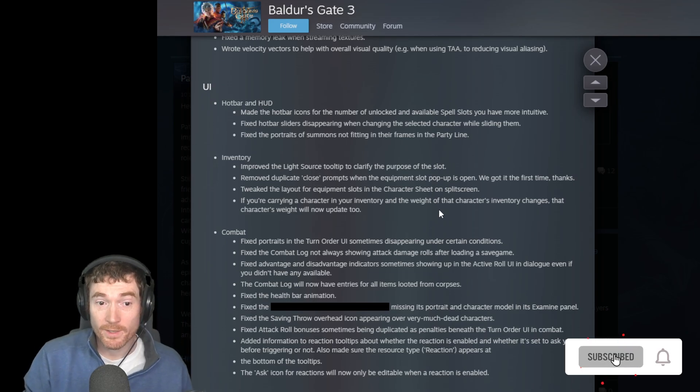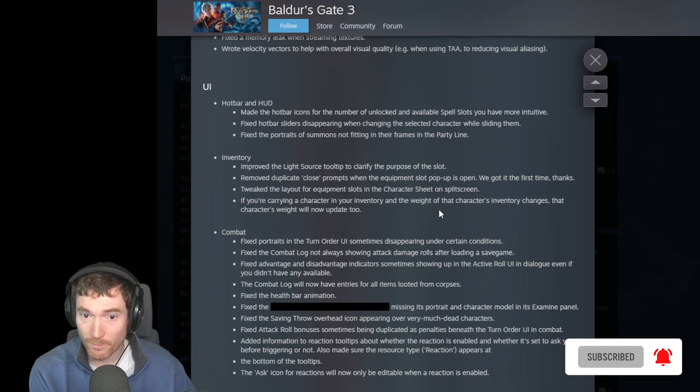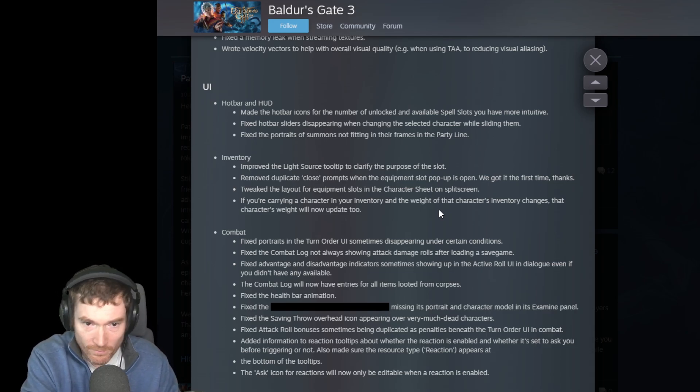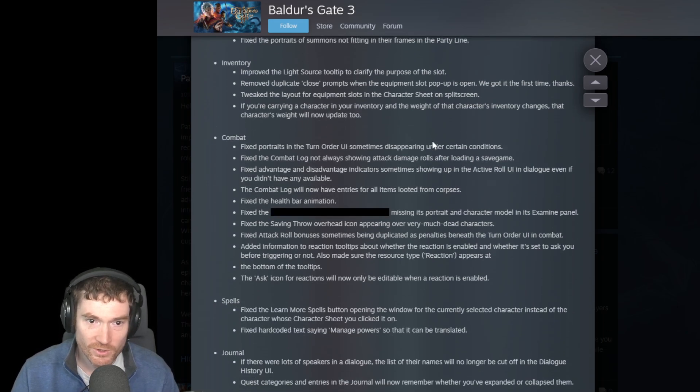UI - Hotbar and HUD: made the hotbar icons for the number of unlocked and available spell slots more intuitive. I hope they just put a number on it - knowing when I have one or zero slots was something I struggled with for 200 hours last playthrough. Fixed hotbar sliders disappearing when changing the selected character. Fixed portraits of summons not fitting in their frames in the party line.